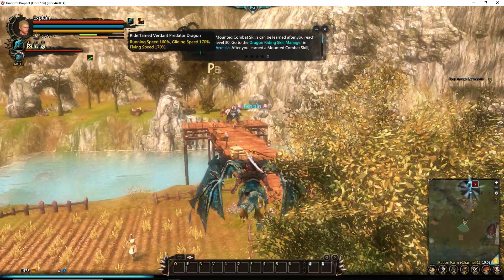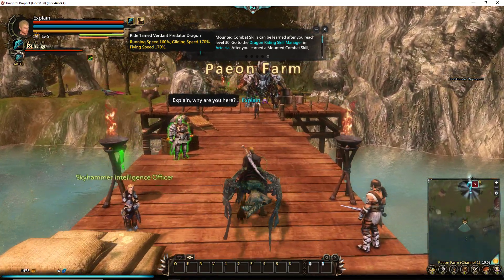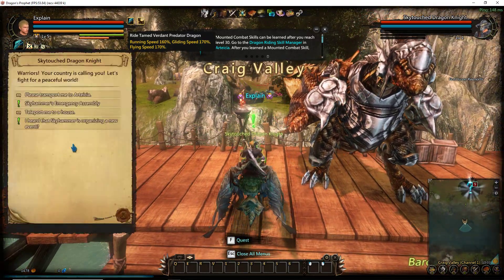Pretty much what you do is you level up your guys — these dummy alts. You get items as you level up, and you just put those inside a box inside your house, and then take them out with the character that you want.